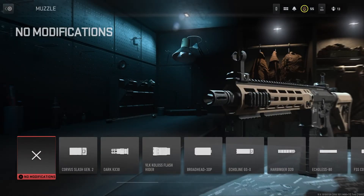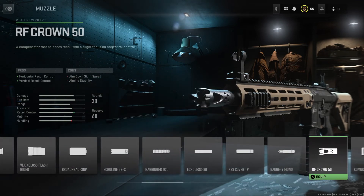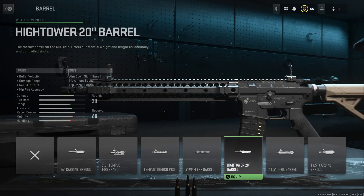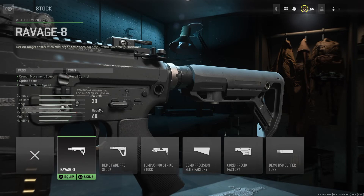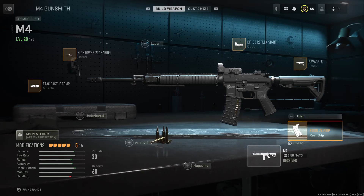For the M4: muzzle is the F-Tac Castle, barrel is the High Toner 20-inch barrel, scope of your choice — we're going with the Ravage 8 — and the rear grip is the Sakin ZX grip.